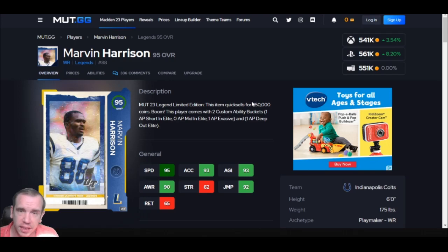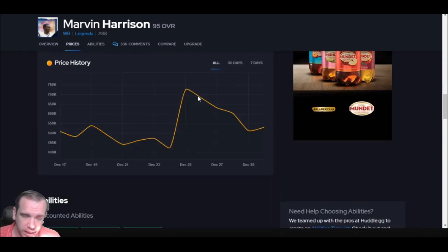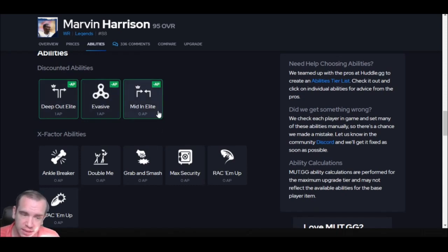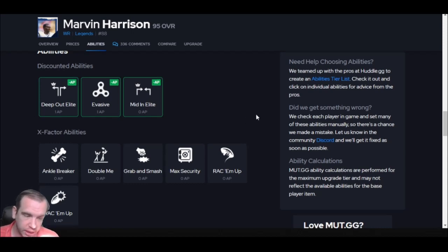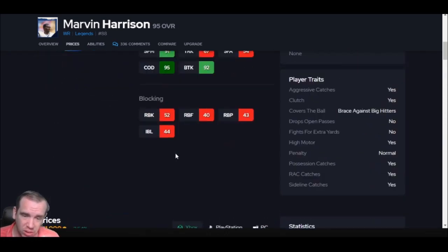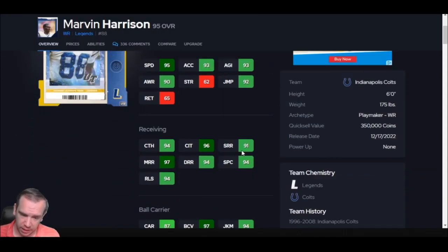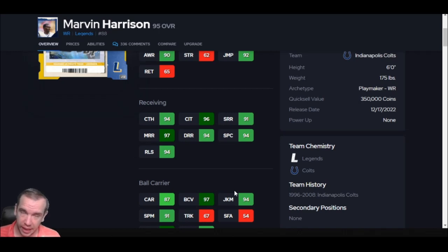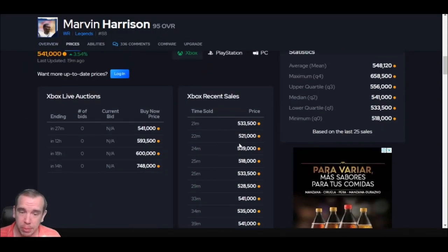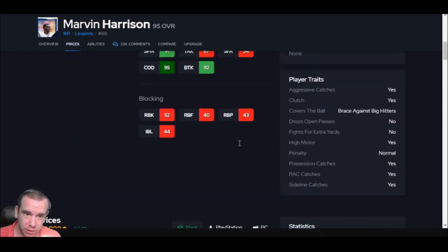Number 9 is Marvin Harrison. He's not that big, but he is fast and he gets open. He makes really good cuts out of routes. He doesn't get too many good abilities, but mid-out elite is 0 AP. Short and elite for 1 AP is not horrible — we like to see it at 0. He's pretty fast, makes sharp cuts, and he's not the biggest guy. But you don't need five jump ball guys. You need a jump ball guy, a route runner, and an underneath guy. This dude can spin and make people miss after the catch. The problem with Marvin is he's an LTD — he's going to be super rare and overpriced.